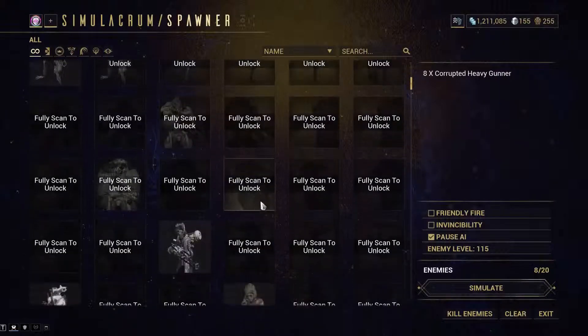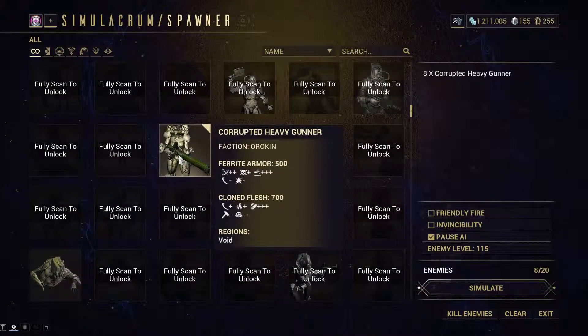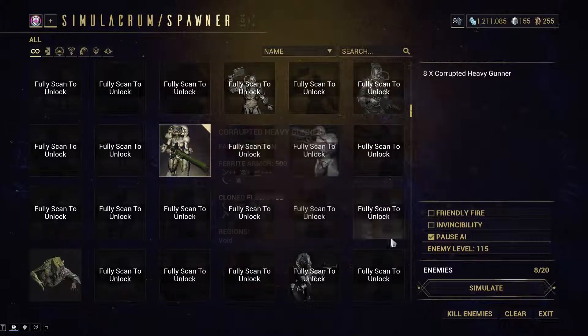Viral by itself will halve the enemy's health. But here's the thing — with this weapon and a few others, the health doesn't just get halved, it gets more than halved. Plus, this thing has Slash in it. If I could go just Corrosive Heat, that would be absolutely perfect. It would actually out-damage the Corrosive Blast build, because Heat has a good multiplier against Clone Flesh.